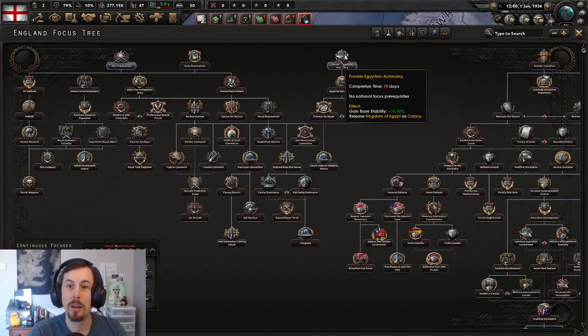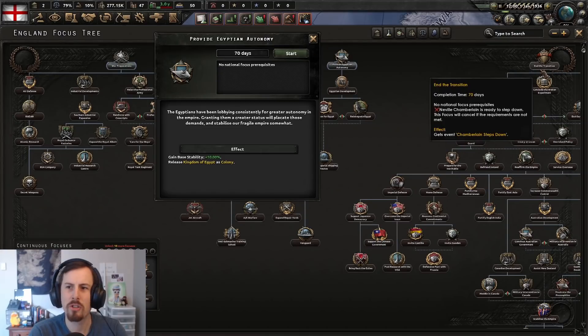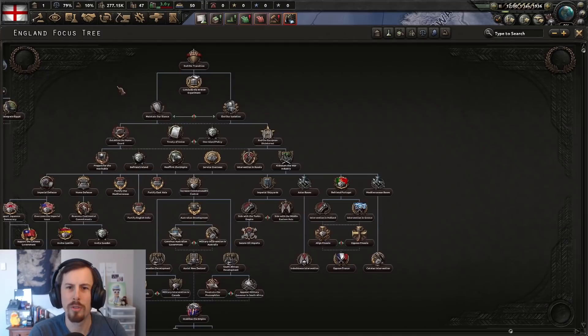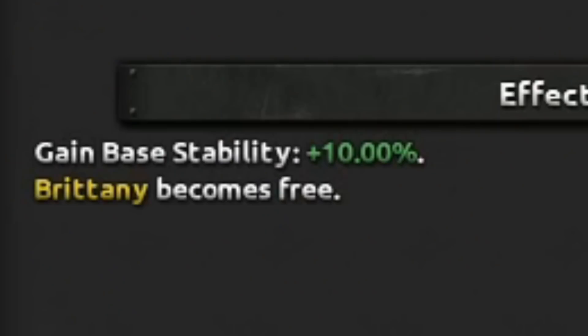We could provide Egyptian autonomy — they've been lobbying consistently for greater autonomy. Sure, why not? What is 'end the transition'? Oh, he needs to be ready to step down — he's trying to complete his reforms. Conclude the Breton experiment — Brittany becomes free.